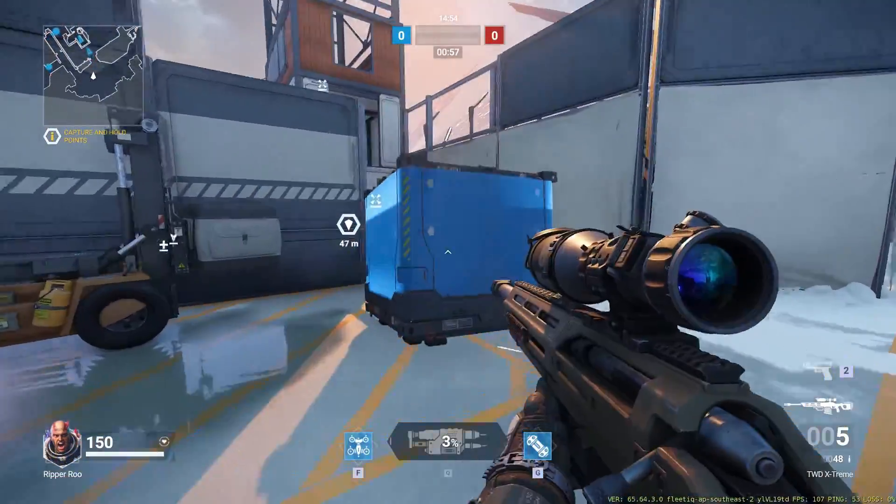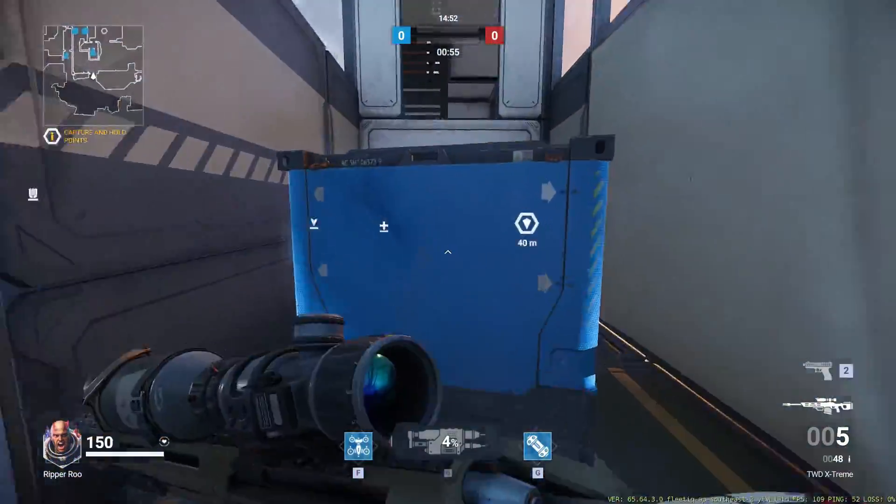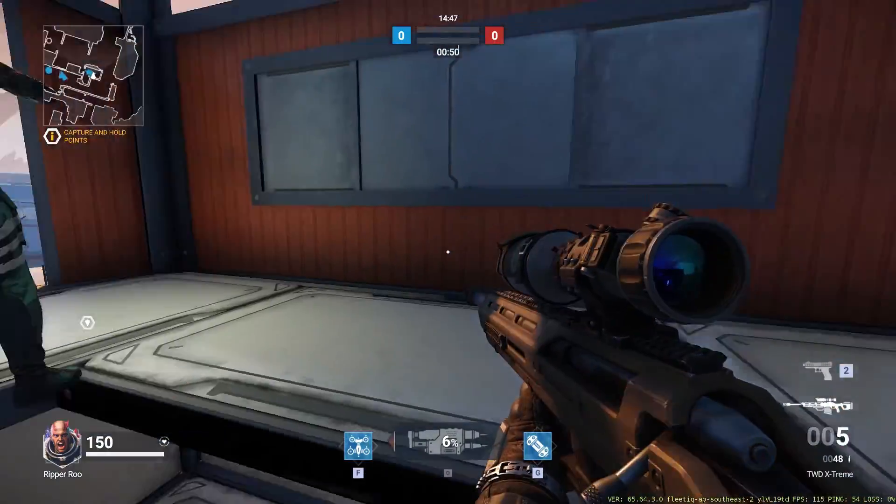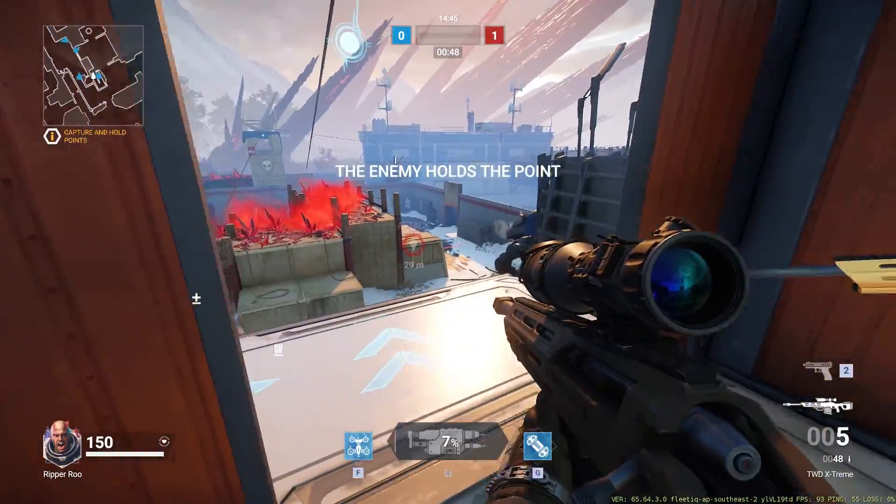You can also kick some objects around and clamber up on them to get to places that only certain characters can reach. This is very handy for when you want to surprise people and get the high ground.